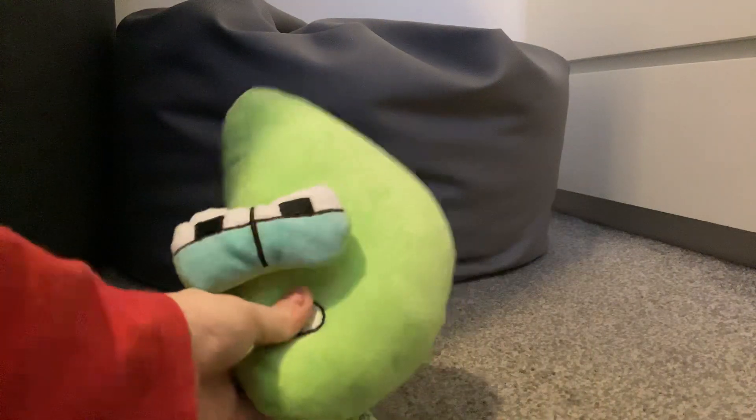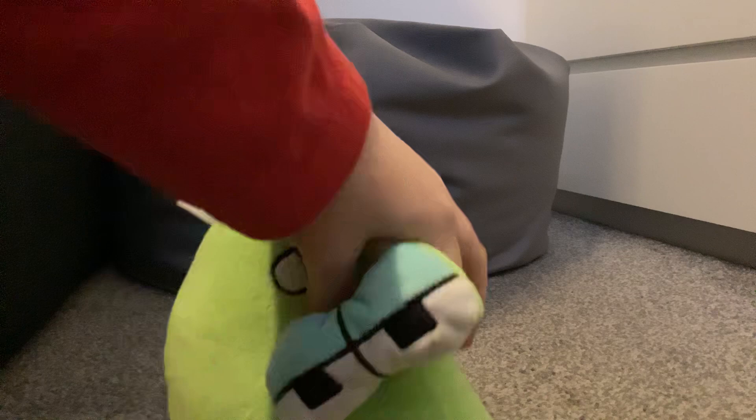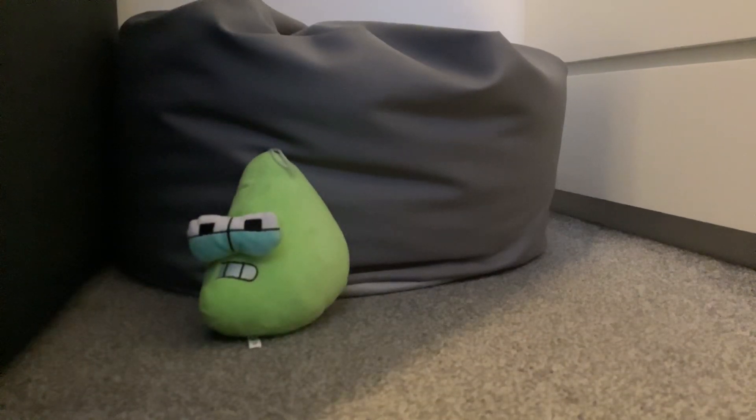Hello everyone, today I'm going to show you every alphabet lore plushie I have — every single one of them, well, half of them. First off we have one we've seen before: D. He looks pretty good, especially when you turn him around he looks angry, and he has a cute little mouth. Let's put him over there.